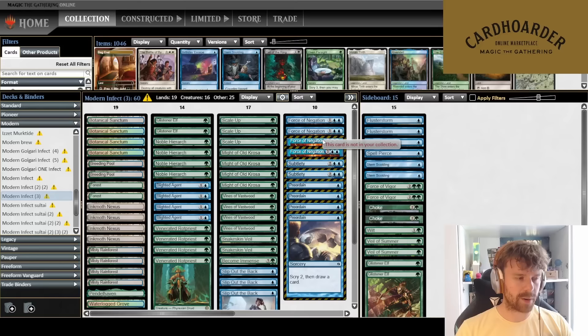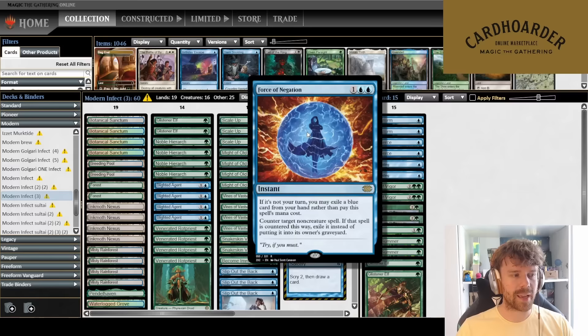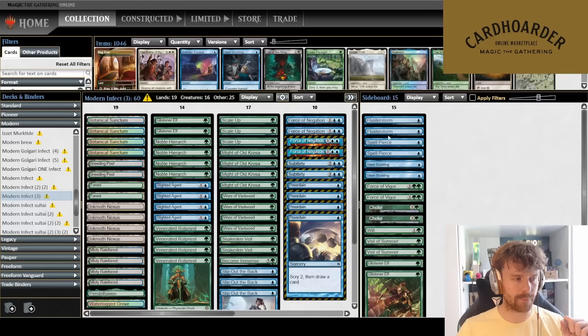The reason I've never played Force of Negation before is that you need a high enough blue count to make it work. I never found the correct spells worth playing in Infect — but now we did. We already have four Blighted Agents, so that's eight. With four Preordains, that's twelve blue spells. For Force of Negation you need at least sixteen, preferably seventeen or eighteen — which is what I play in Legacy.